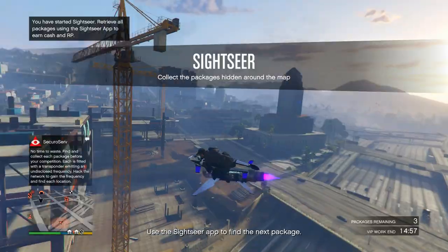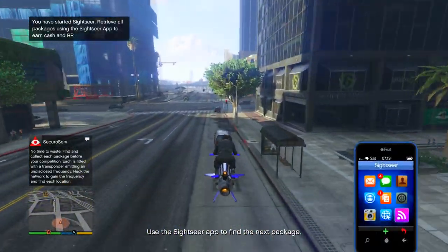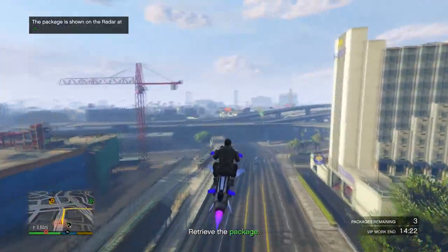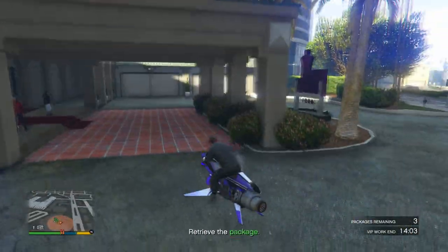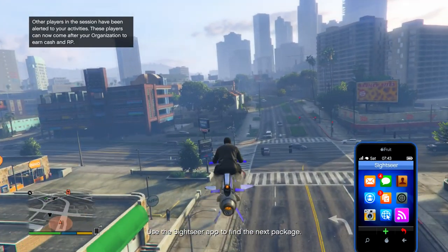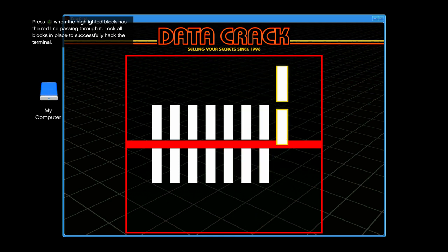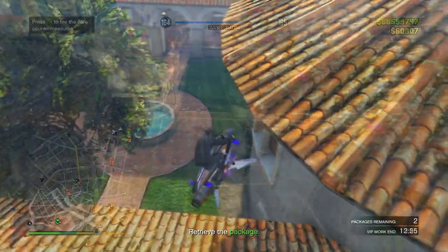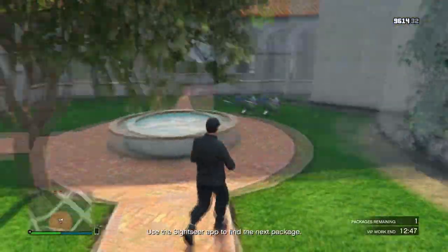As an example I'm doing Sightseer. Pull up your phone and open the Sightseer app on the bottom right, then do the quick hack — just stop on the red letters and you're good to go. We have three packages to collect and with a vehicle like the Oppressor we'll get to them in no time. Just retrieve each package, then go back into the Sightseer app to line up the hack on the red line. From experience, the packages in these VIP work missions are never too far away.